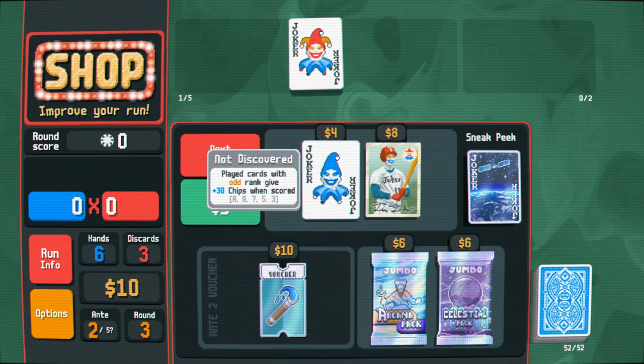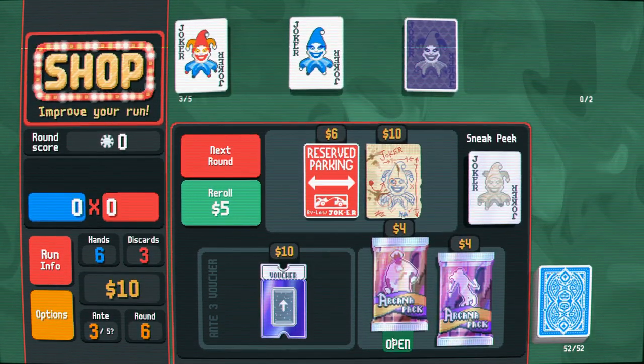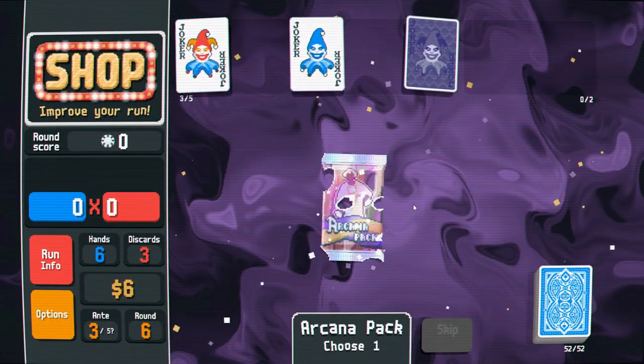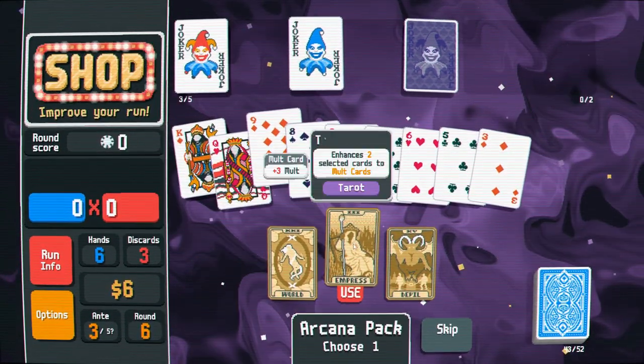You can purchase jokers, which offer passive upgrades, like even cards are worth double now. You can purchase card upgrades, so you can make a specific card worth double. You can purchase poker hand upgrades, so you get more points every time you play two pair, for example.